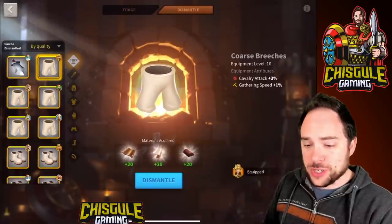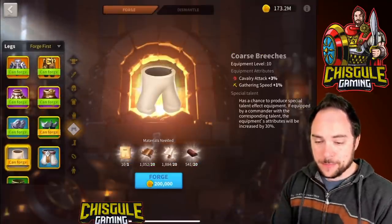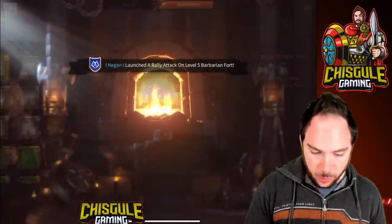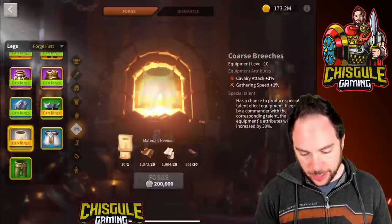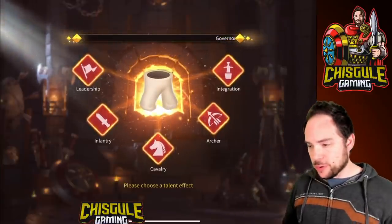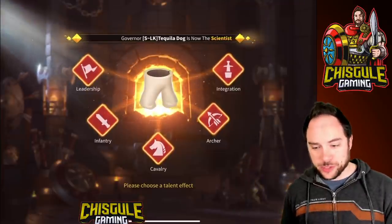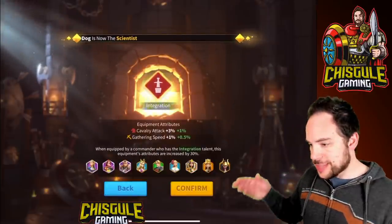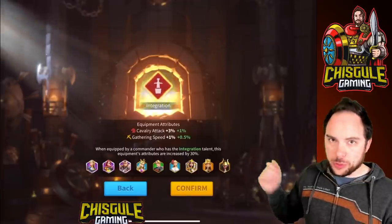As an example, I've got the Coarse Breeches on my Sundok. Since I have plenty of that pattern — I've got 10 — I can go ahead and dismantle this piece of equipment, confirm, and the materials are restored to me. Now I head over to forge, select pants, hit forge. And every time I do this it will use gold. I happened to get really lucky on my very first try — we got the special talent. This menu only appears if you get the special talent, and you select the tree you want.